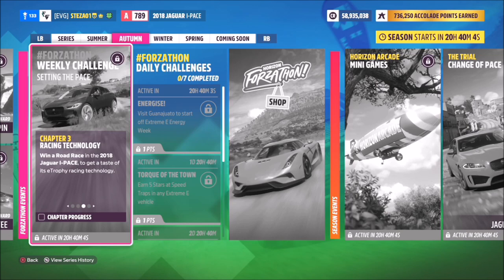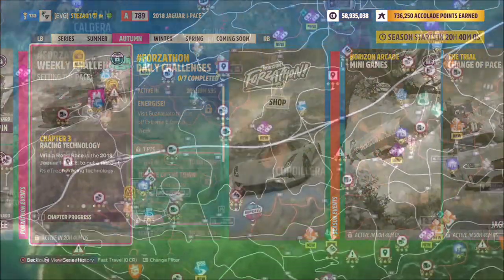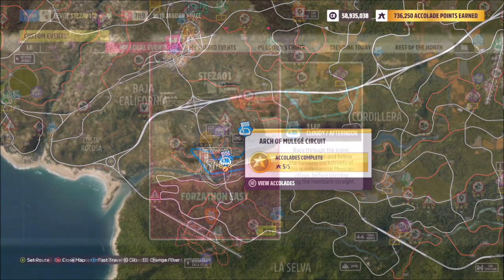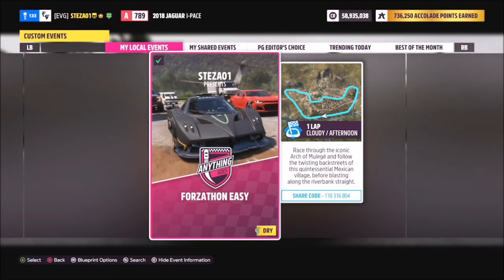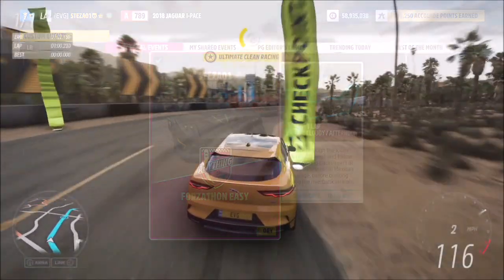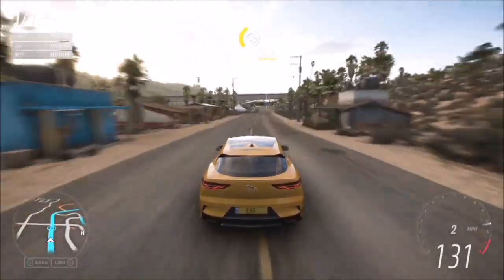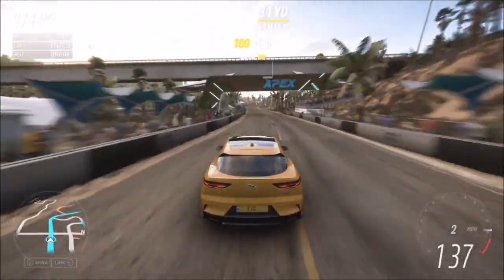The next challenge just wants you to win a road race, which is nice and easy. I have one created for you over at the Arch of Muley circuit — it's called Forzathon Easy and the share code is 110 316 804. It's just one lap, which doesn't take that long, and there are no AI drivers so you're going to win every single time, and you only have to do it once.